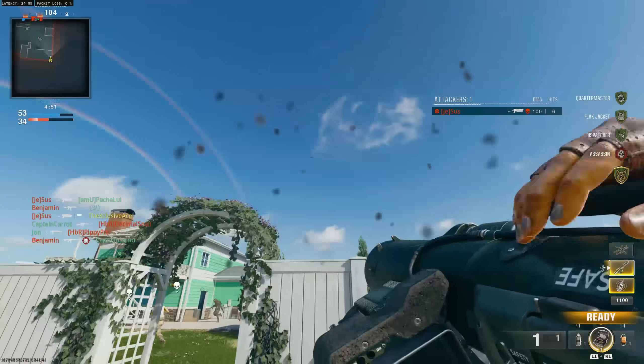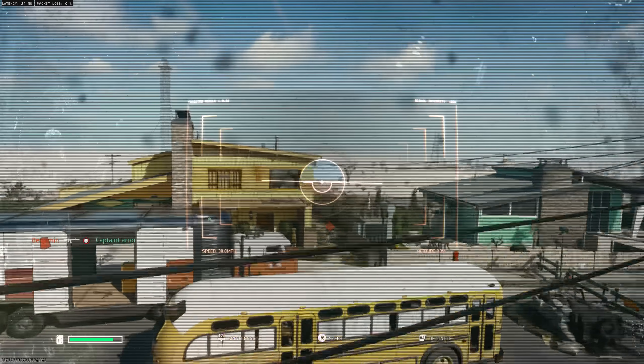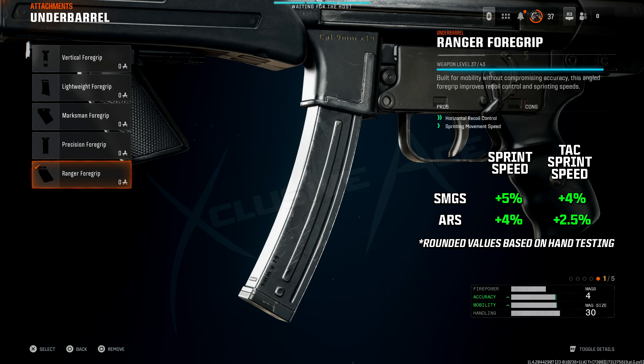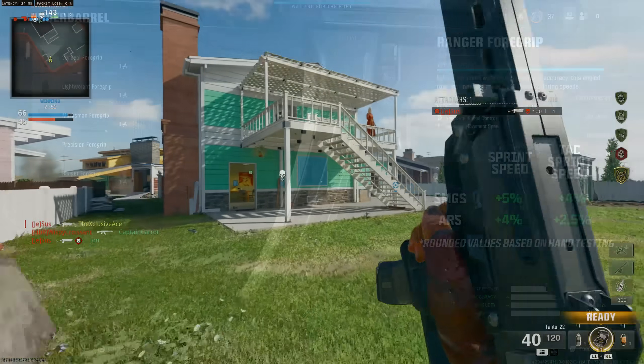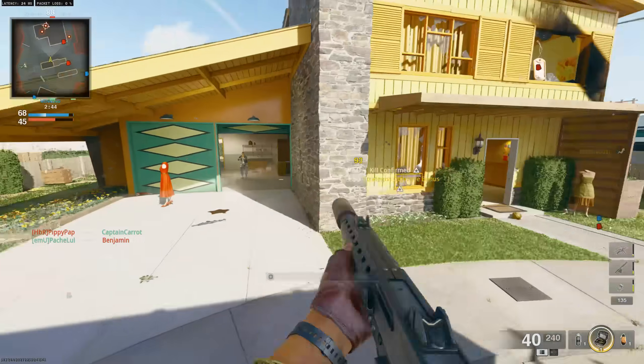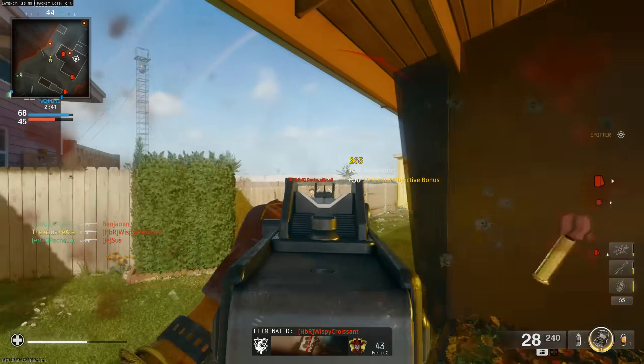There's one more universal attachment that impacts movement speed: the Ranger Four Grip in the underbarrel category. It states it improves sprinting movement speed and horizontal recoil control. Based on actual testing, it improves both sprint speed and tactical sprint speed. For SMGs it's a 5% improvement to sprint speed and 4% to tactical sprint speed; for ARs it's 4% to sprint speed and roughly 2.5% to tactical sprint speed. Notably, none of the stocks had any impact on standard sprint speed at all, so if you want maximum mobility, pairing the Ranger Four Grip with one of the stocks is ideal.